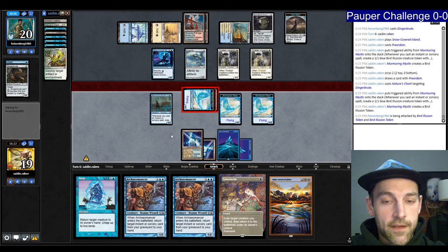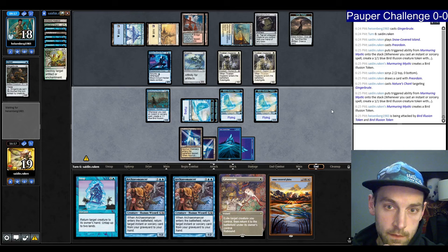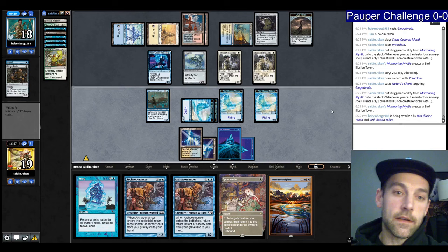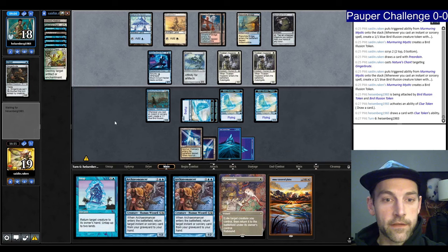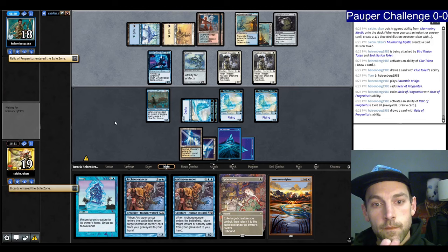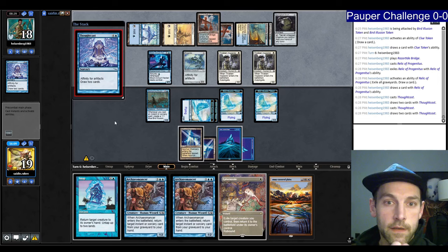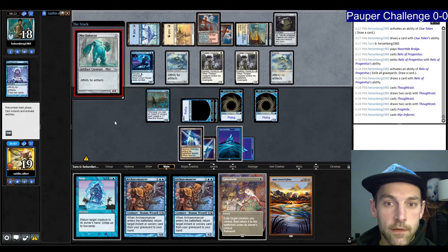They finally go to blocks — we'll just pass. We're going to crack the Clue most likely. They crack the Clue. I had so much interaction last game that I'm just trying to play around it. They play a Relic — not good but not the worst. They crack the Relic so we only have two Dust to Dust now, no more Nature's Chants. They play two Thoughtcasts, then a Frog Mite, then Mirror Enforcer — four cards in hand.